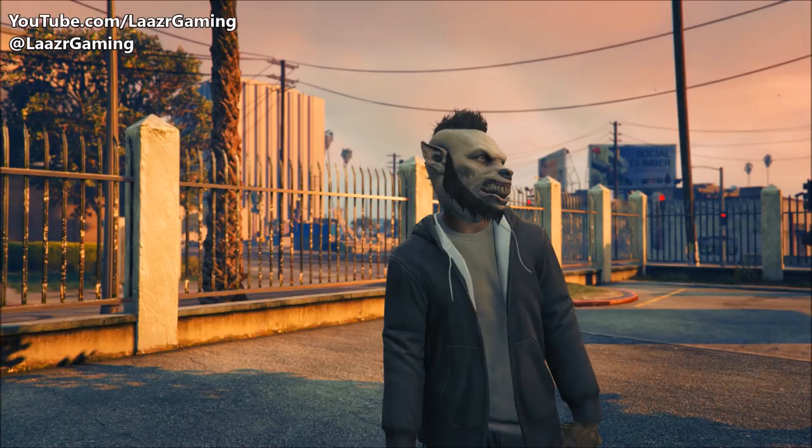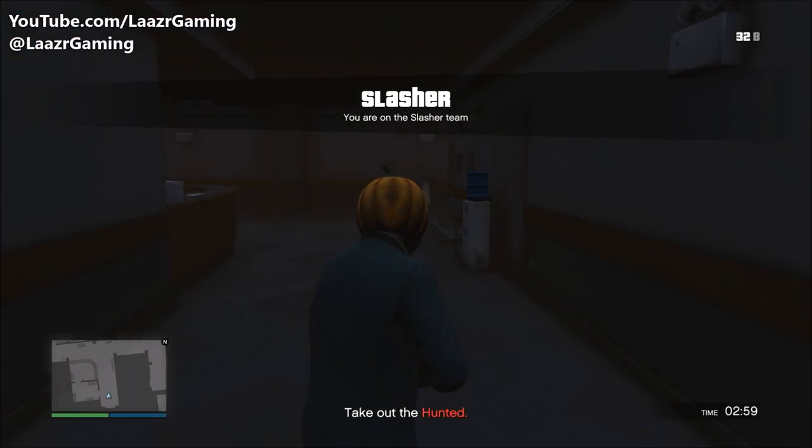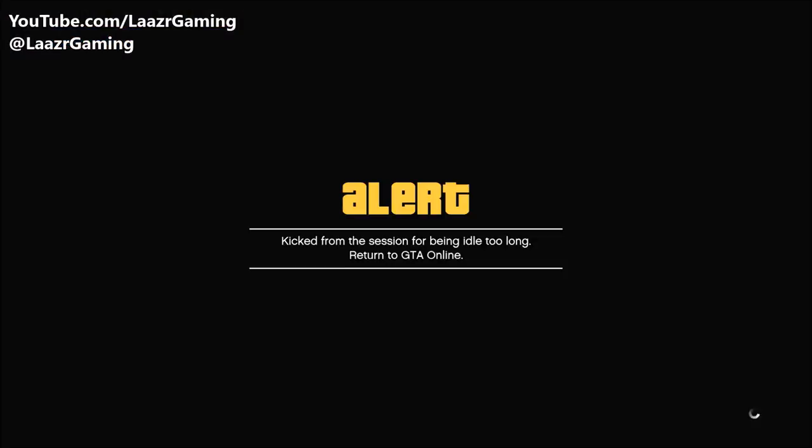Once you've selected the outfit or mask you like, go ahead and launch the game. Once you're in the game, hold down the Select button, go down to Style, select Illuminate Clothing, and hold right on your D-pad for about 10 to 15 seconds. As you can see it's just flicking through On, Off, and Pulse — it doesn't matter which one you land on. After 15 seconds, just leave your controller down and press nothing. From here you want to go inactive so you get kicked from the game.